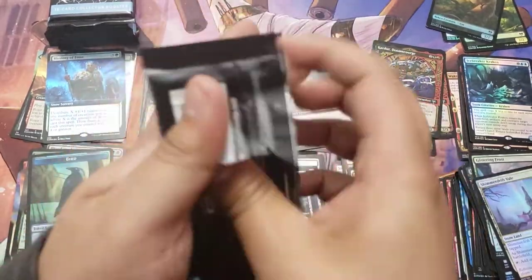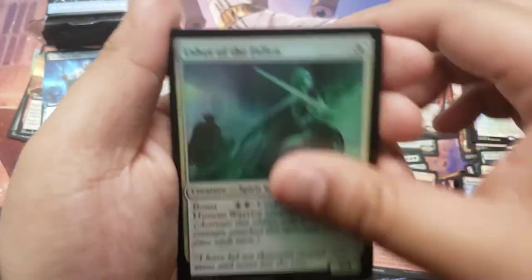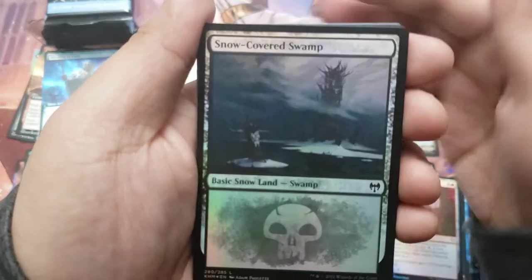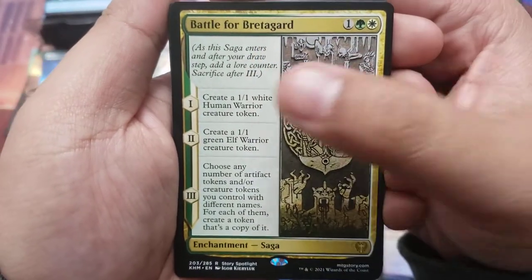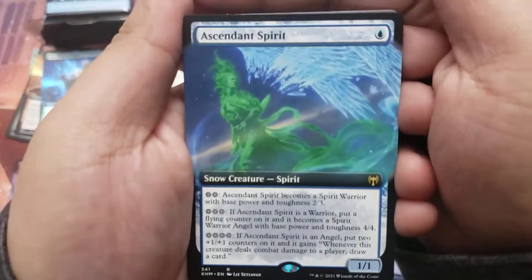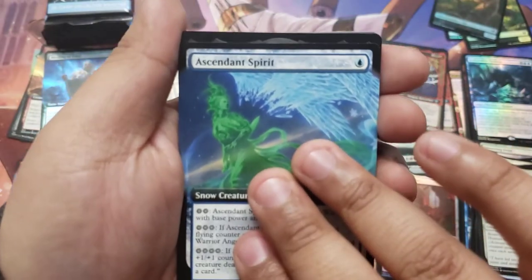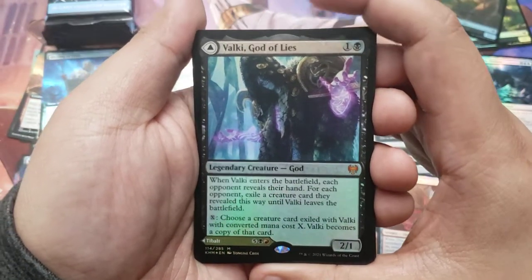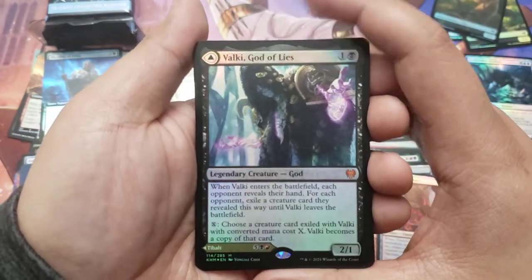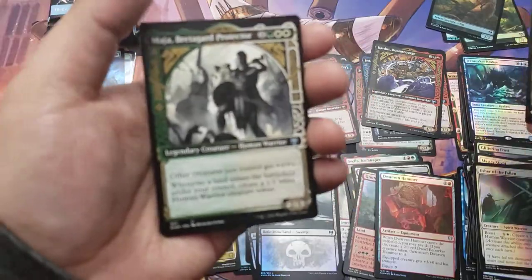Last pack of this stack. Can we hit some mythics? Here's the Fallen Hammer, Swamp, and another story spotlight: Battle of Bretagard. Next: Ascended Spirit, beautiful. And we finally hit a mythic — it's black: Valki, God of Lies! Beautiful hit. Tibalt the Cosmic Imposter on the back — beautiful. That's sleeve worthy.